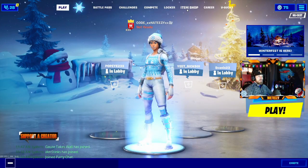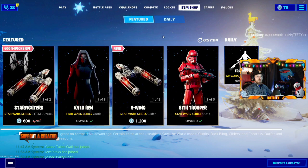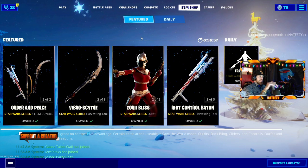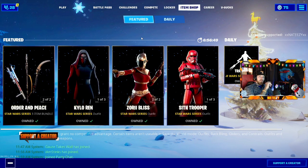If you guys go to your item shop, keep it on your item shop, then go down to your search bar on your PC and type in 'date and time.' Go to the date change and set it to January 1st, 2020.